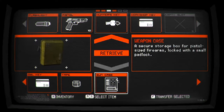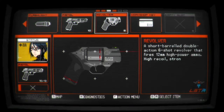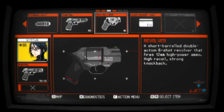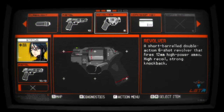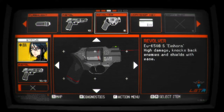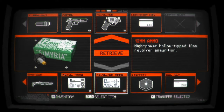I wonder if the Hunter's key, which is to a small padlock, is for the gun case. It is! It's the revolver! Yes! Look at that snub-nosed revolver — that's the one that I thought looked like the end was chopped off. That barrel's so short. A short-barreled double-action six-shot revolver, fires 12mm high-power ammo, high-recoil, strong knockback. High damage, knockbacks enemies and shields with ease. So I might want to use that on the shielded ones. I haven't tried to fight those yet. 12 plus the six that it comes with — pretty good.